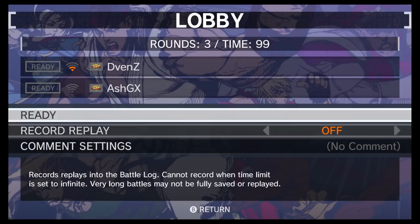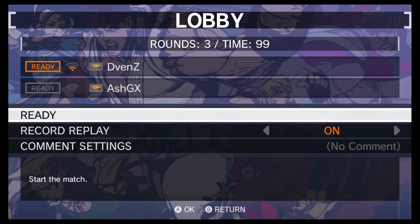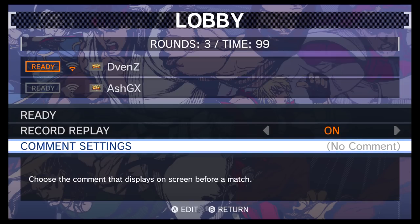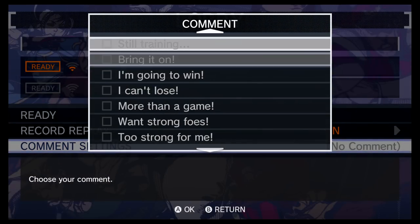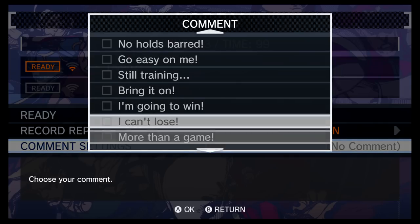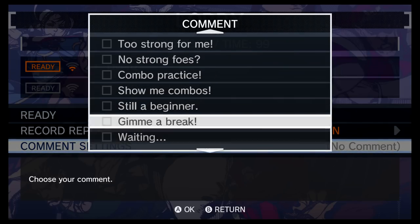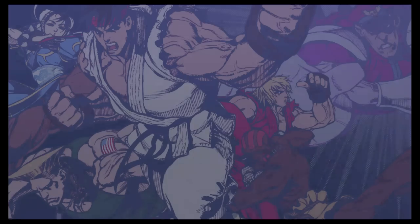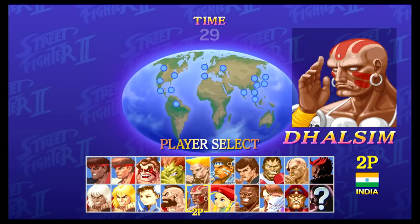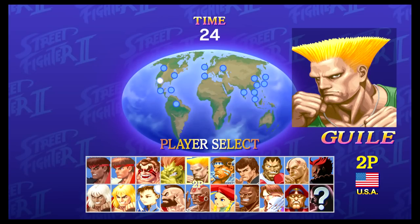Next up is Daven Z. I'll record the replay this time just so I can show you guys how that works. I'll set my player comment to 'still a beginner.' I'm playing with the classic graphics and classic sound right now, but I'm going to switch. Let's try Guile — there's a custom color Guile. I'm playing another custom color Guile. What are the odds?